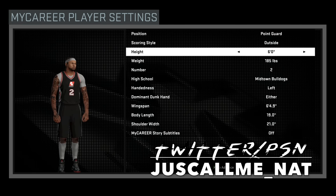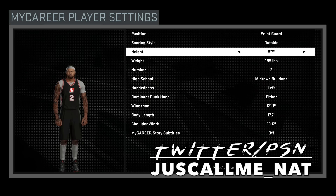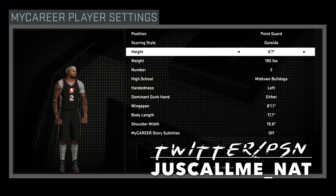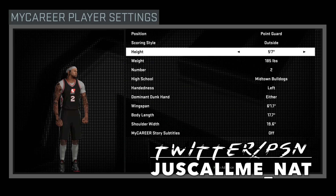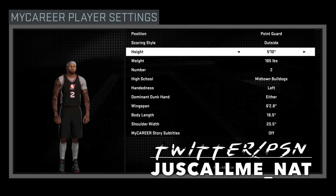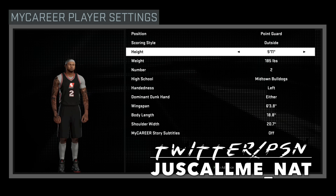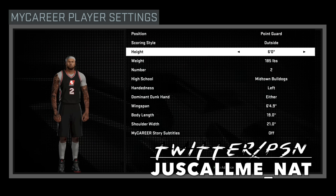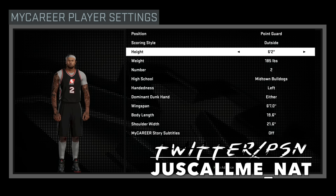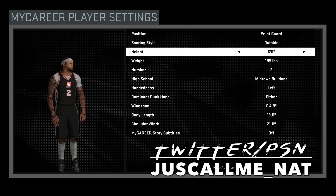I suggest — the cheesiest character out right now is a 5'7, cause they can dunk like crazy and you can't block it. But I was like nah, I don't like the cheese. I don't like to be a part of the cheese. A 5'10 is good, a 5'9 is good. I've seen people with 5'11s, but I went 6 foot. I'm 6'2 in real life, but I didn't want to make 6'2 cause I have a 6'6, so it wouldn't have made sense.